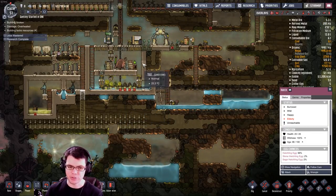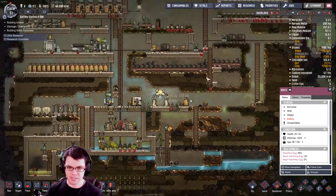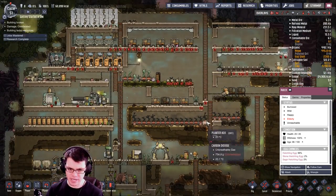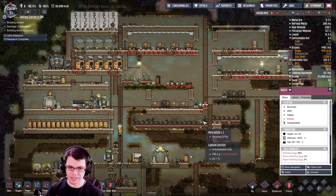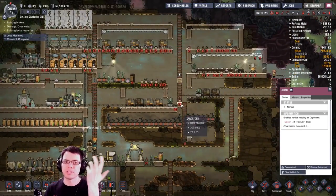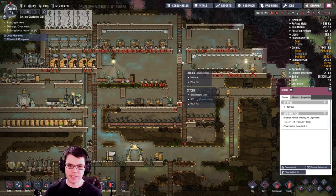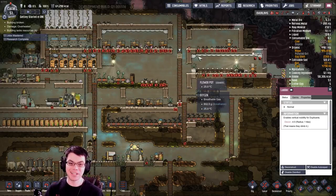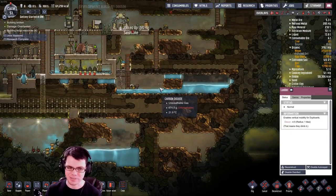I could put a door in right there to move coal from here to there if needed. It's in line with the main shaft, which is probably where a lot of my duplicants will move up and down. It's worthwhile mentioning that you don't want an extremely long ladder, because if your duplicant changes tasks while climbing, they'll drop whatever they're holding — which could leave a giant pile of stuff at the bottom.